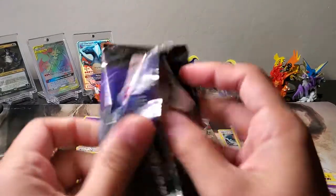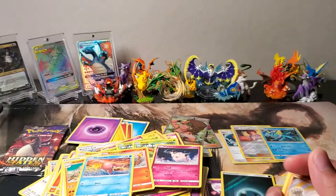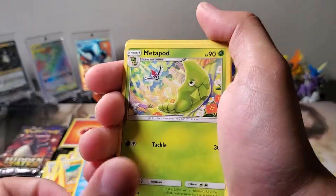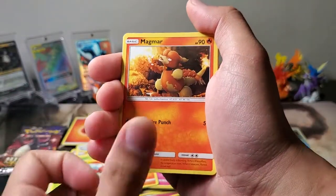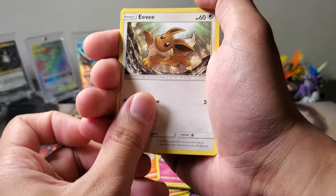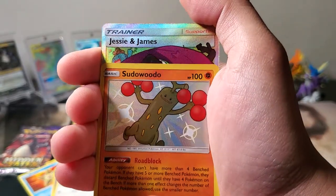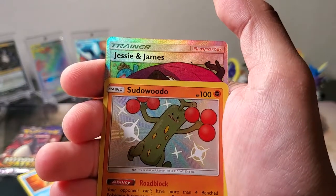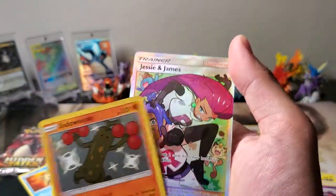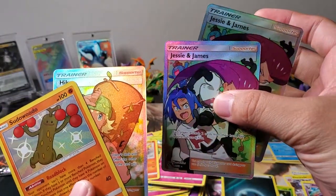Second to the last pack. We got two Full Art trainers and a shiny already — can we get another shiny? Metapod, Charmeleon, Magmar, Geodude, Jigglypuff, Staryu, Ekans, Eevee. Shiny Siddawooda! Another Full Art Jesse and James. I'll take it — it's a Full Art Jesse and James.